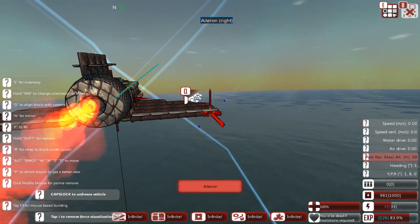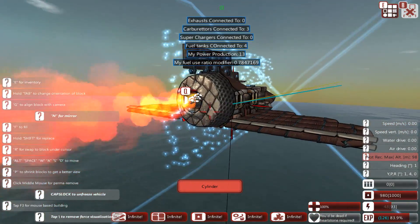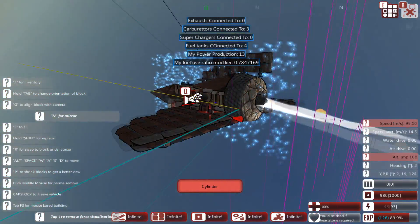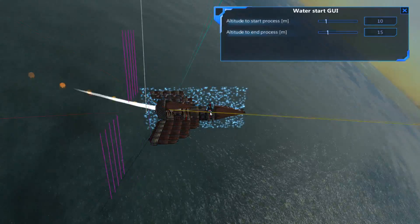Once we have a suitably large wing to keep our plane airborne — which can take a bit of trial and error — it's time to add the ailerons. These are used for roll control and combined with our tail planes they allow the AI to make your aircraft turn. Again the number required is based on the size of your aircraft. We should now have a fully functioning plane, we just need to configure the AI.